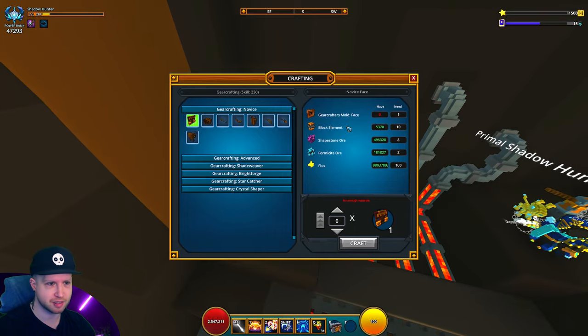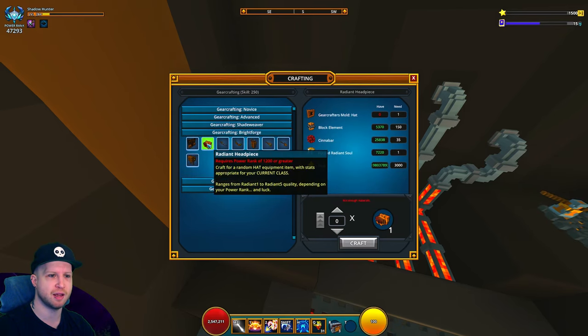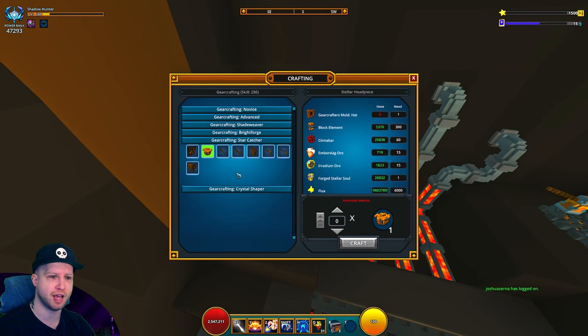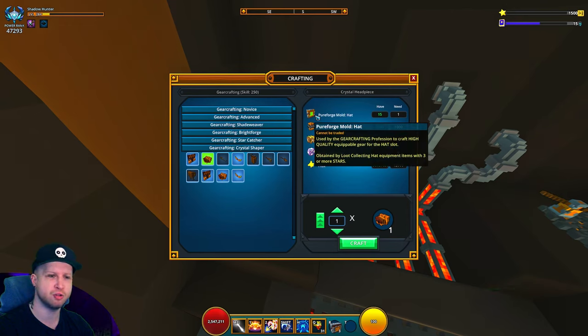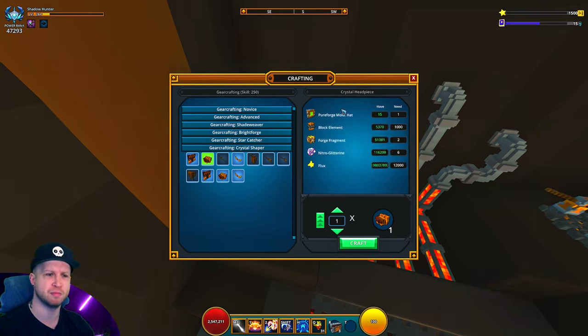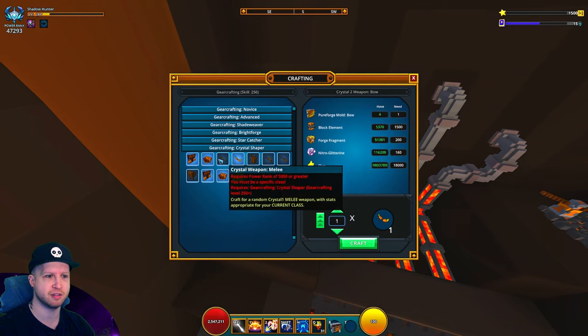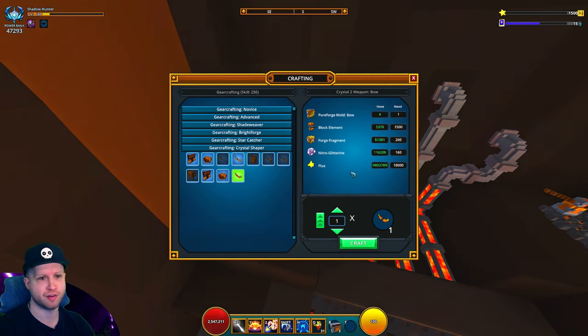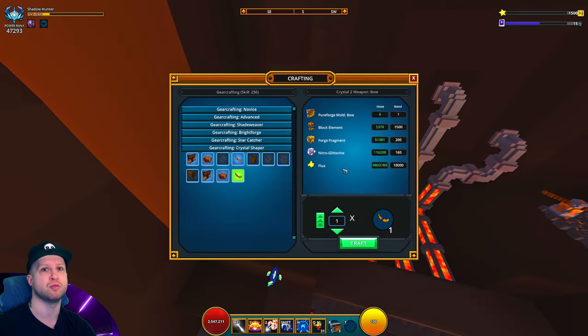You go through the crafting table over and over — resources get steadily more expensive, particularly block element and forge souls — until eventually you can craft crystal gear, which requires a pure forge mold. I believe you get that from crystal gear exclusively. I've already unlocked crafting crystal two, and you can see the block element cost is brutal. The forge fragments, the nitro — why would I bother spending all these resources to craft gear when I can fairly easily get crystal gear out in the world?